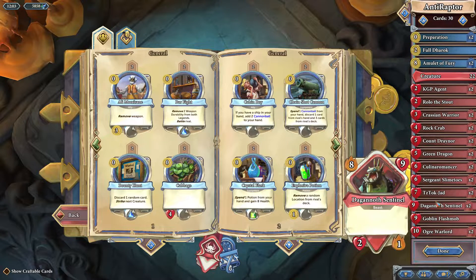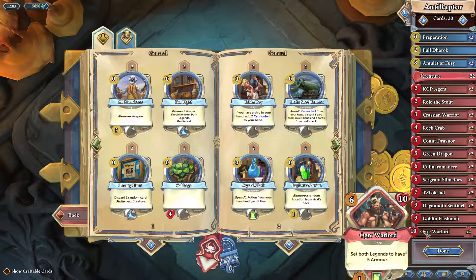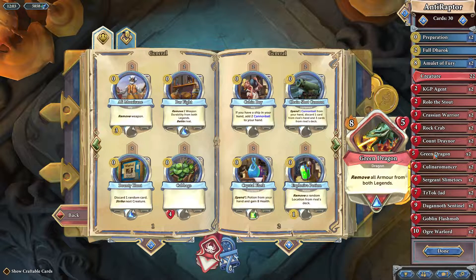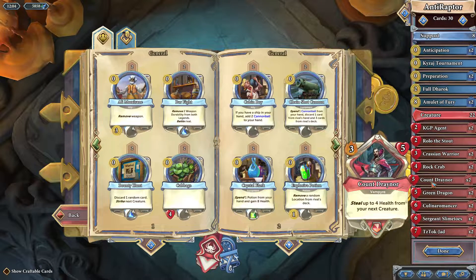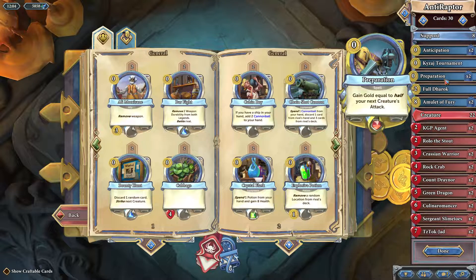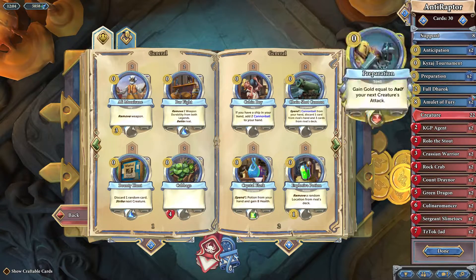Here's my anti-Raptor Raptor deck. We've taken out stuff that gives us armor — like Animated Armor, Ice to Heal, Court Beast, and Virago — because if we're stacking base attack we don't need them. We've put in Ogre Warlord, which sets both legends' armor to five, so we can use it to keep his armor lower. We also have Green Dragon to remove all armor from both legends. To counteract that we've added Amulet of Fury for extra base attack gain, plus two Preparations for gold, a Goblin Flash Mob, and cut the Romleys to make room.